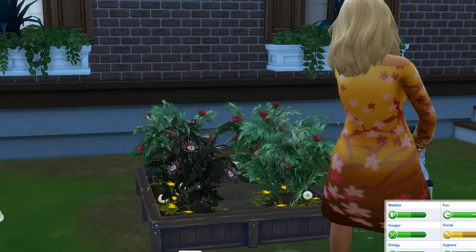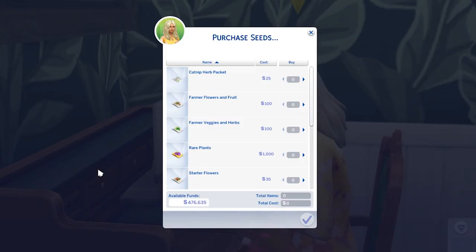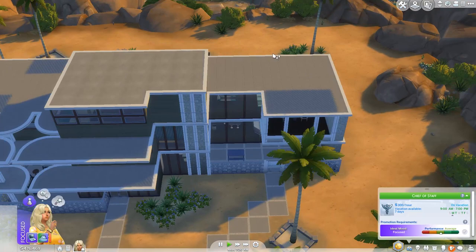Here are a few ways to get a death flower. The first way is through the gardening skill. You'll need to get to level 5 so you can cut and graft plants. Then you'll need to cut and graft an apple and a cherry tree to get a pomegranate. Apples can be easily obtained through buying a starter fruit seed pack on the computer.